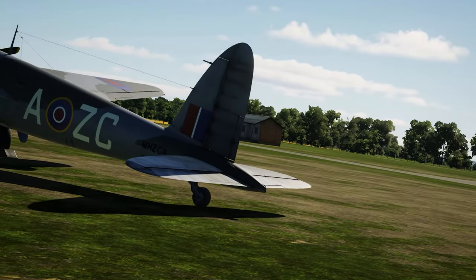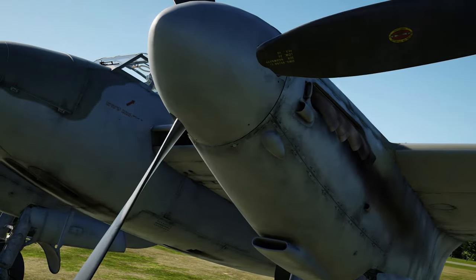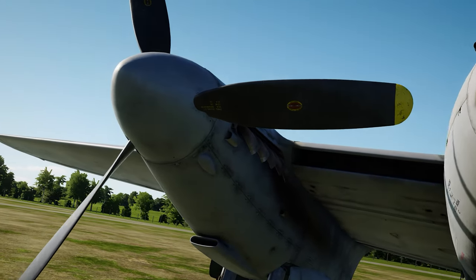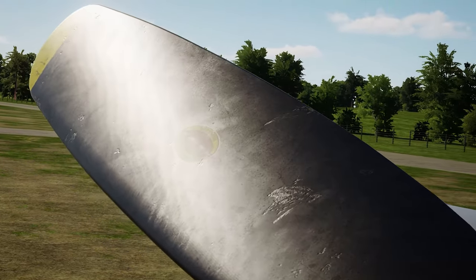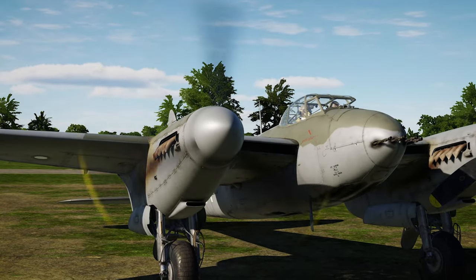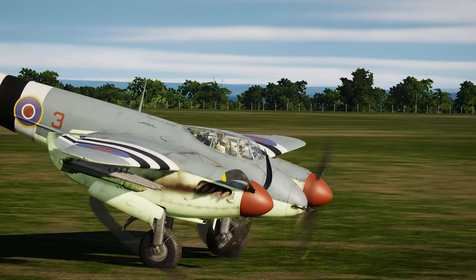This particular Mosquito we have on DCS is the FB Mark VI, a fighter bomber version, powered by two Rolls-Royce Merlin 25 engines providing 1600 horsepower each. Each engine also has a three-bladed hydromatic propeller on it, which rotates clockwise and creates left-turning tendencies — so remember to account for this or your flight will end up very short.